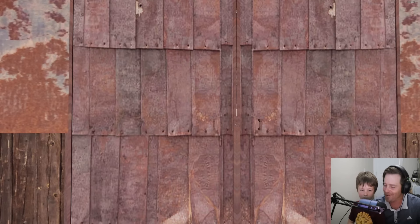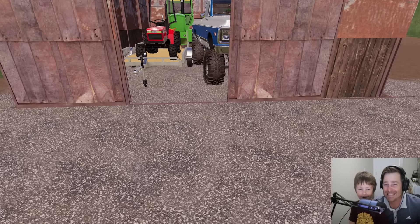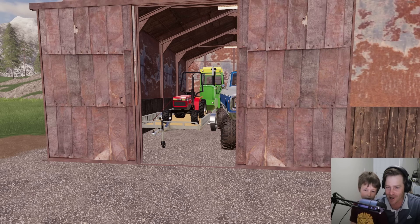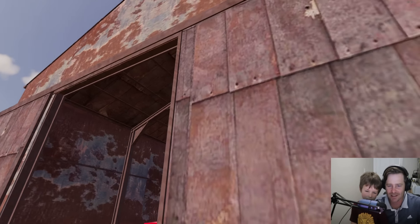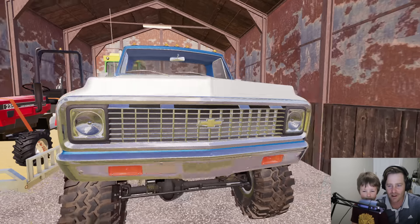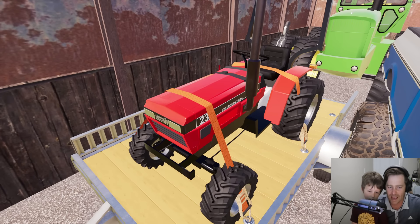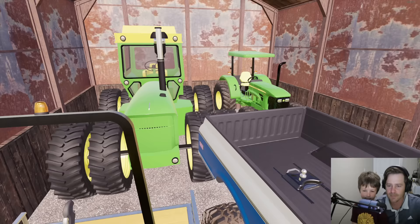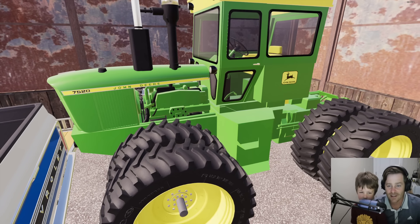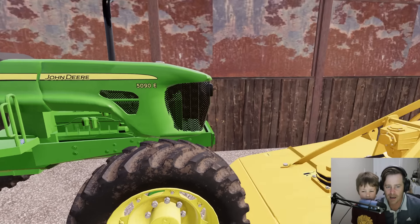This is our barn — are you ready to see what we got? I see a truck, a tractor, and a bigger tractor. So we got a really old but fixed-up Chevy, looks like a 1970. A little Case tractor — I don't know if we can do much with that. A little shredder, a little mower. And a 7520 — this is pretty big. Then a newer little tractor, a 5090.